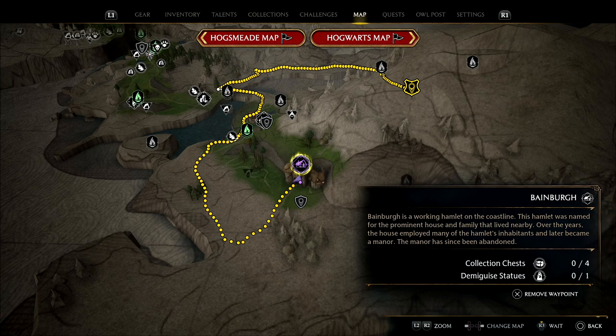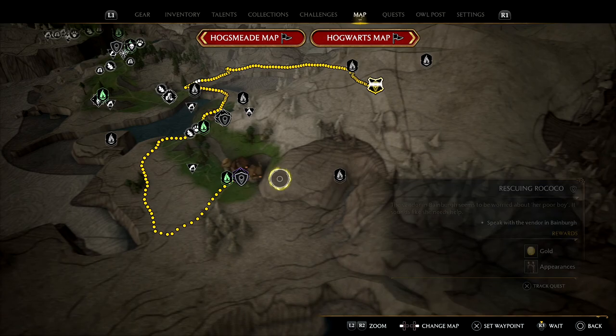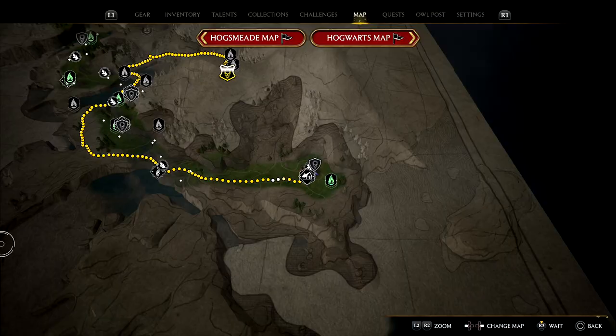Next up we'll pick up in Bainburg, which is pretty much directly south, although it's not a straight line because you can't fly over the mountain — you'll need to curve around a little. The fast travel point is just over there on the mini-map. Come into this building and collect the statue.